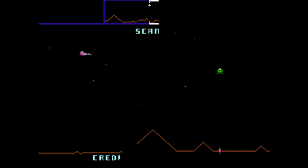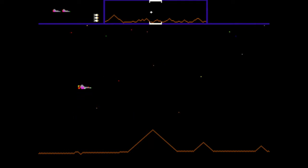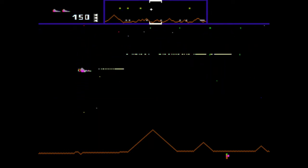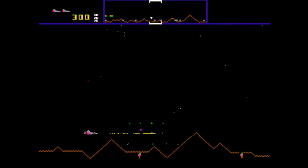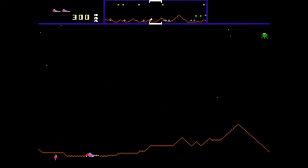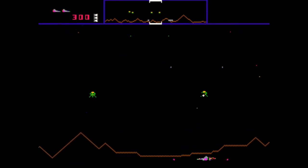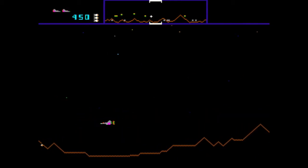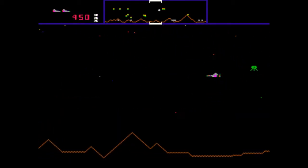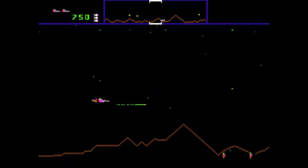I'm going to go ahead and insert a coin here and start the gameplay. So here we are as the Defender. Our goal is to go around and defend these little dudes — yes, these guys are astronauts. Oh shoot — wait, reverse. I think I killed two or three of my own guys.